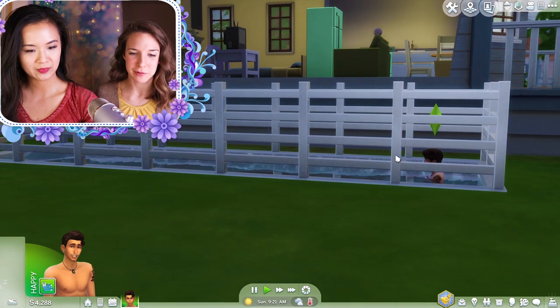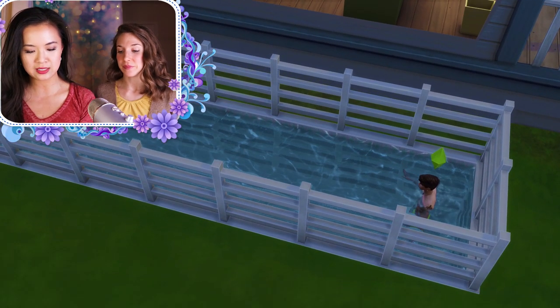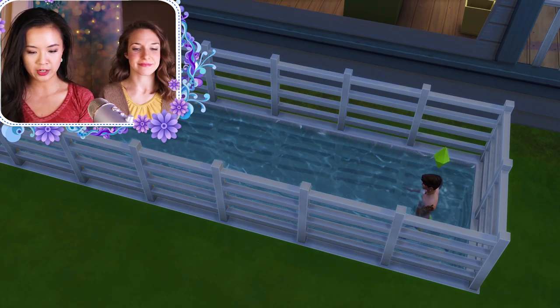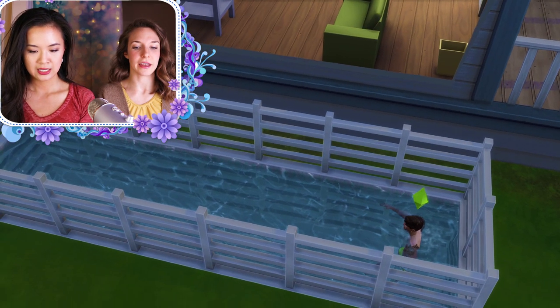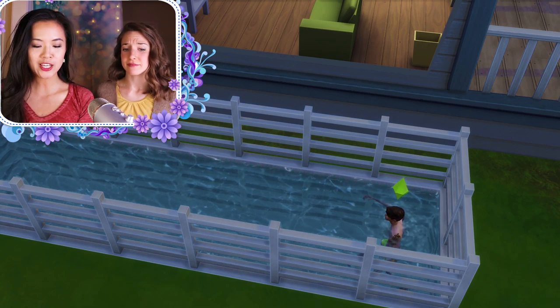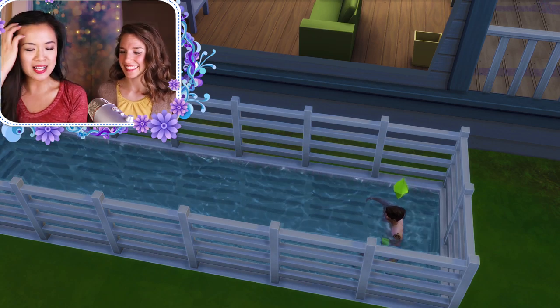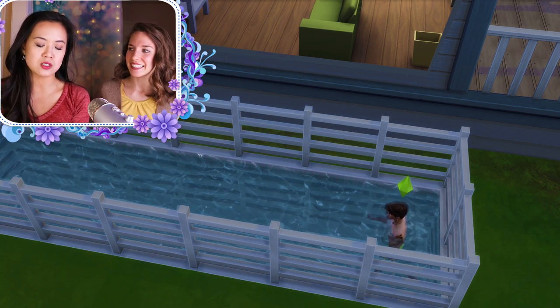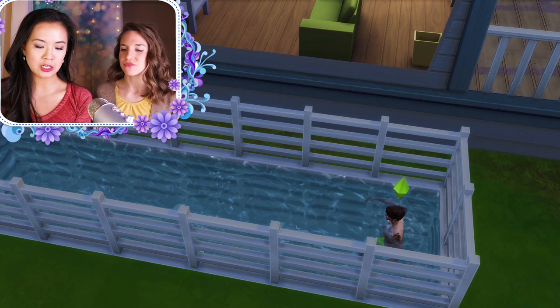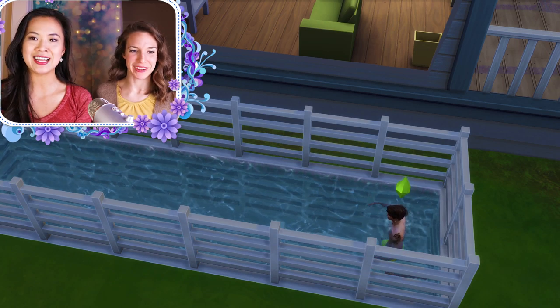Is there anything fun we can do while we're waiting for him to die? We can go through all the ways we're going to kill him. The 11 ways for the base game are: drowning, fire, electrocution, embarrassment, hysteria, anger, death by rocket ship crash — which might be a little difficult — cow plants, hunger, exertion, and old age. This is so much more complex than The Sims 1. So there are 11 different ways to die.